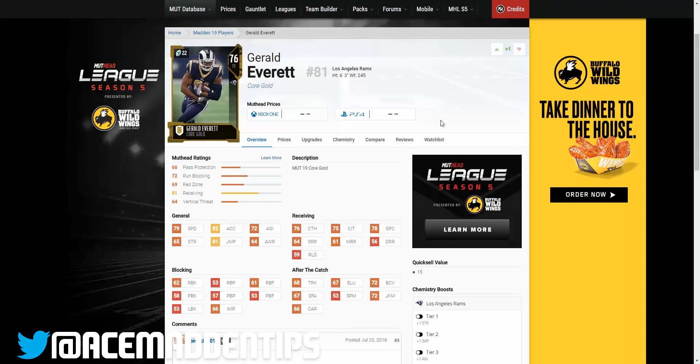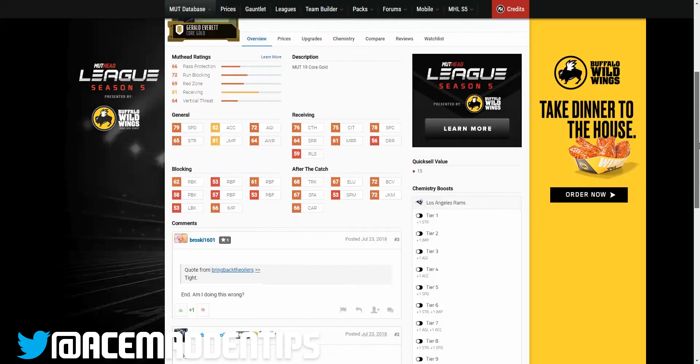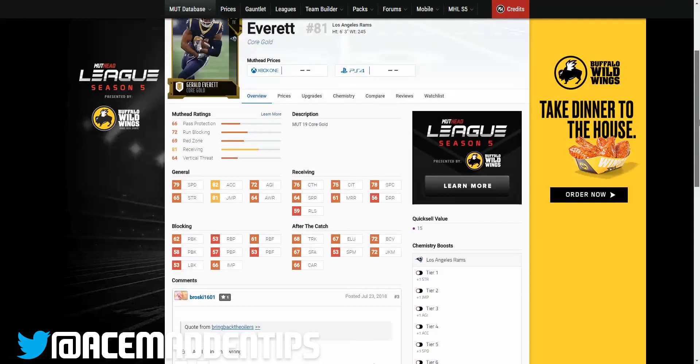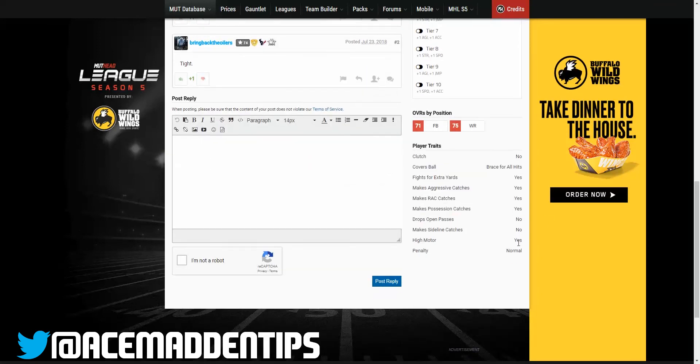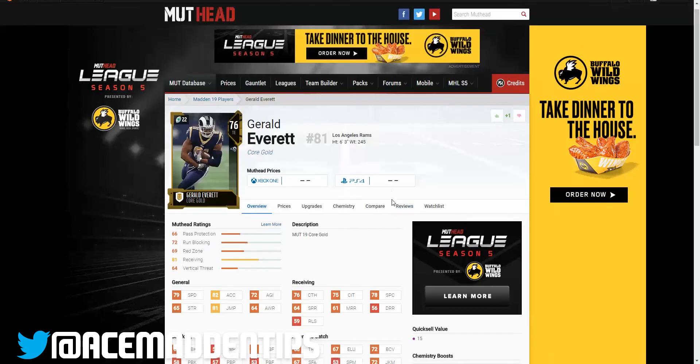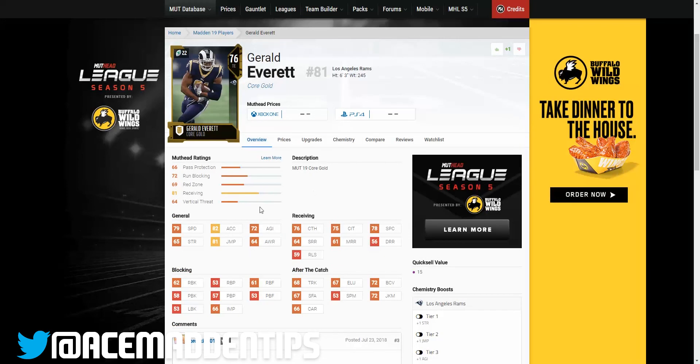Number three is Gerald Everett, a very similar card to Tye — it was pretty tough picking between the two. He's also 22 cap, 6'3" — one inch taller than Tye — but 79 speed, two slower than Tye. I'm willing to overlook that speed deficit for the traits: he has a high motor, makes all catches, and fights for extra yards. I picked traits over that two-speed difference. He's also a slightly better blocker than Tye, though his hands are a little bit worse, which is why he comes in at number three.